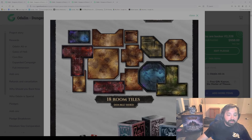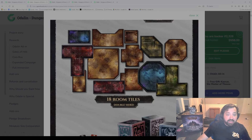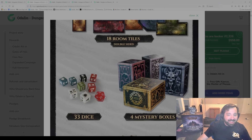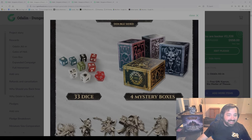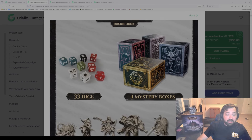There are 18 room tiles, double-sided, with different color options — so 36 sides total. There are 33 dice in the box, which is a pretty good amount. Mystery boxes could contain miniatures, other cards, or really a lot of different things. I think we offered some hints during the campaign — if you check out the updates, you may get some other ideas of what could be in there.